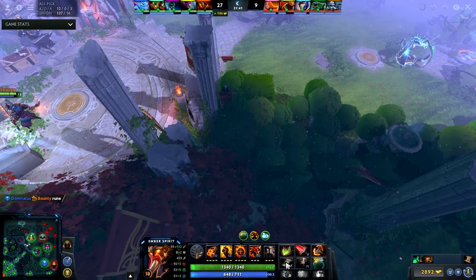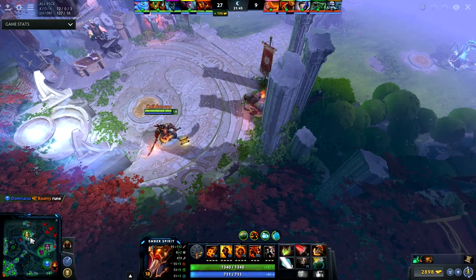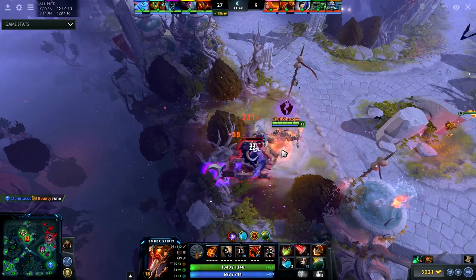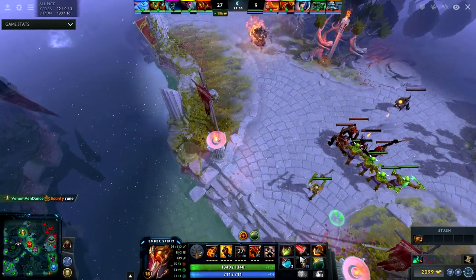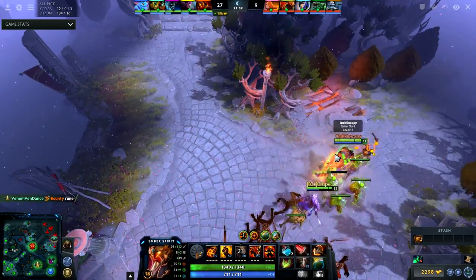I drop the TP scroll because it's kind of useless now. A mistake that I made is I should have bought the recipe at the base — that was a mistake that I shouldn't have done.